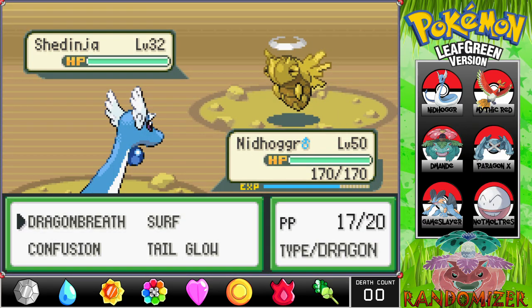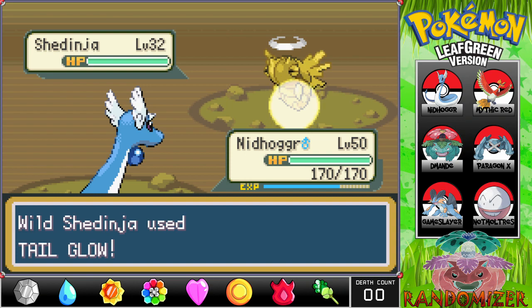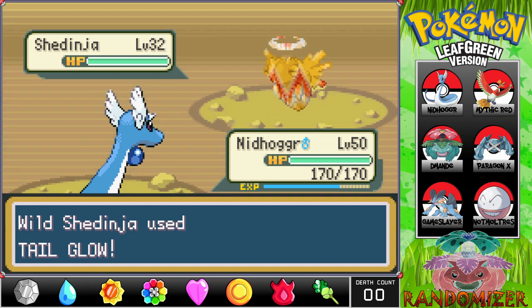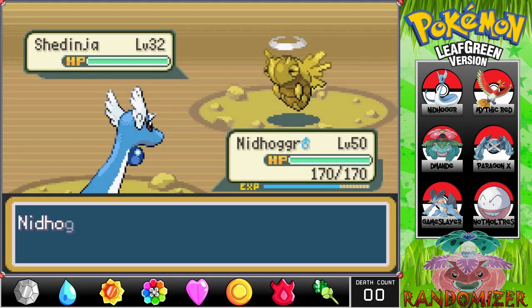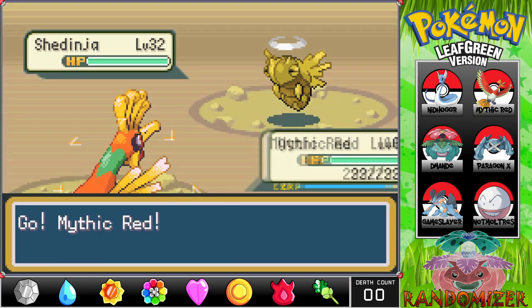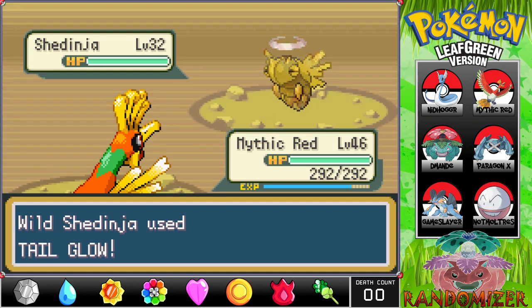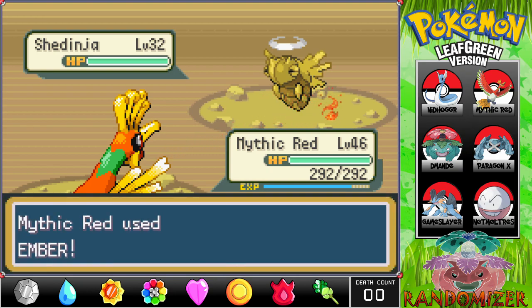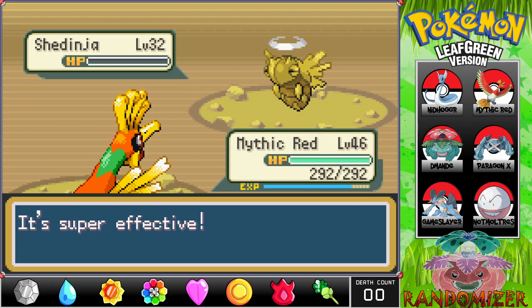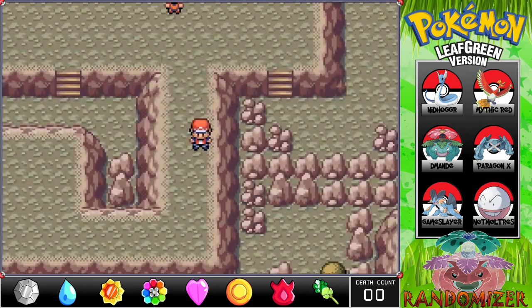Wait — did that just have Wonder Guard? Oh my god, it still has Wonder Guard! That's the second Pokémon we've seen with its intended ability. It's a Shedinja — and I wanted a Wonder Guard Pokémon so badly. It only has Tail Glow, and with just 1 HP it definitely doesn't survive long. That was weird, cool but weird — quite literally the first thing I bumped into.